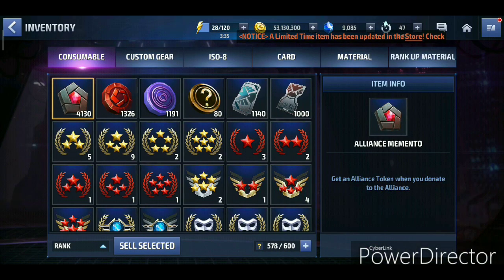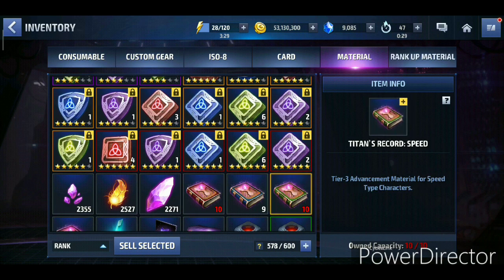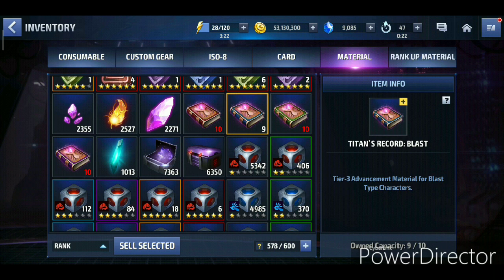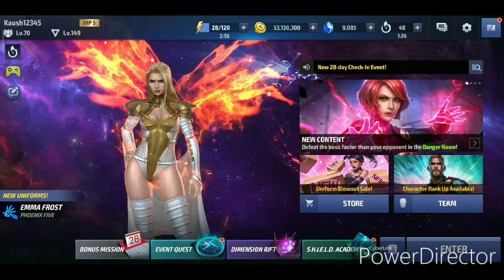I don't know what tier 3 skill they're gonna give him, but I'm really excited. If Quicksilver is getting a tier 3, I'm straight away getting him to tier 3. Looking at my iso-8 books, I have 10 speed books so I don't need speed books at the moment — I'm just running short on blast speed books. He's probably gonna cost around 1200 CCF because he's a native tier 2 character, which could be a problem for players who don't have more than 1200 CCF. I myself only have 1013 CCF right now.